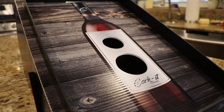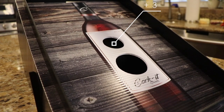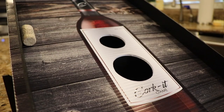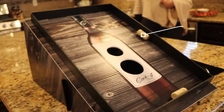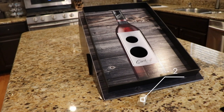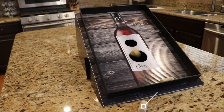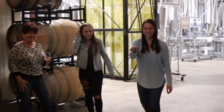For every regular cork that sinks into the small hole, score 3 points. Every regular cork in the large hole scores 2 points. Corks that land on the game board score 1 point each. However, subtract 2 points for every regular cork that misses or falls off the game board.